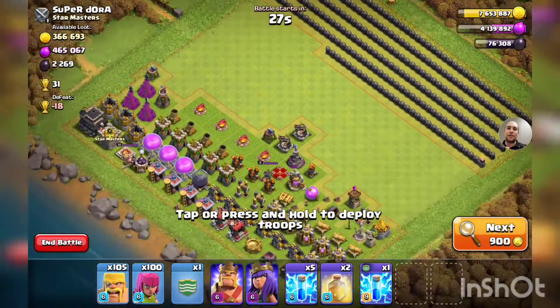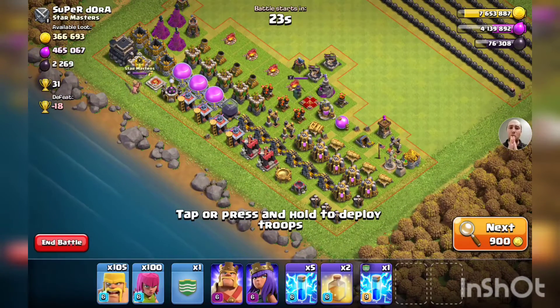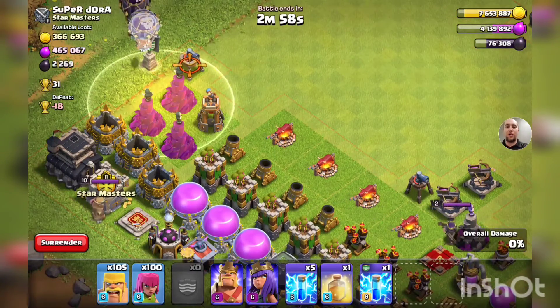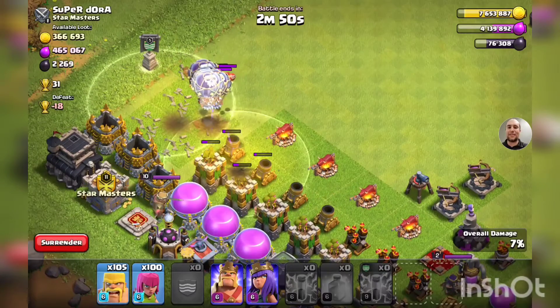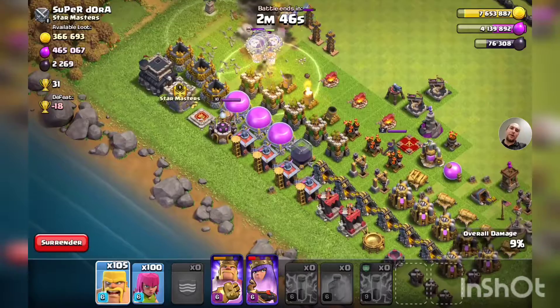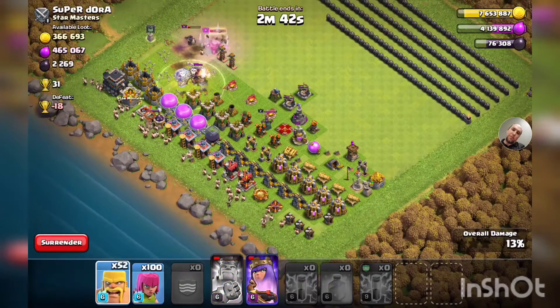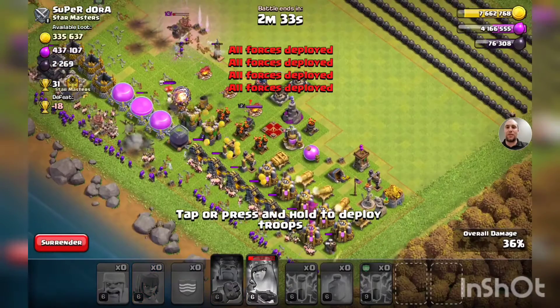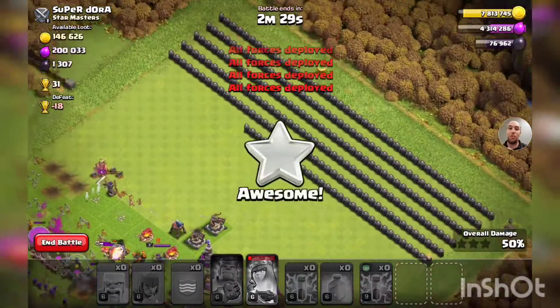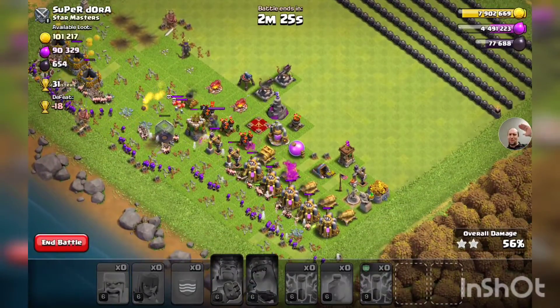Let's get some attacks done and some loot. Perfect loot is what we're after — mostly elixir, but we'll take anything. We're going to pop a heal spell down there and drop our balloons. Then I'm going to line the bottom of the base with all our troops — everything except the mortars are distracted by those balloons. We should be able to melt this base. This is a progress base and it's a very beautiful one.